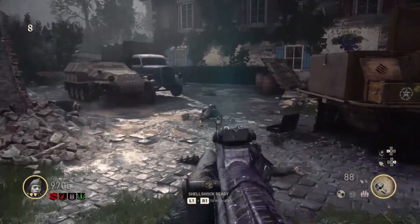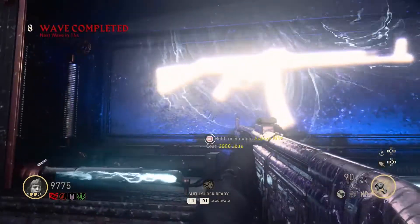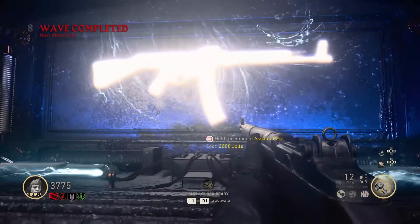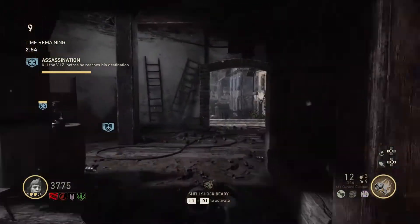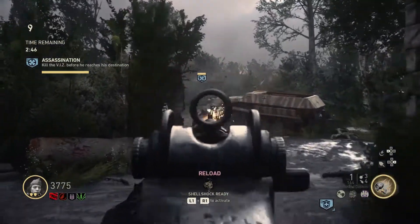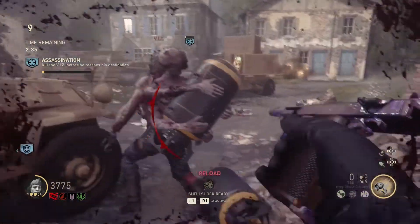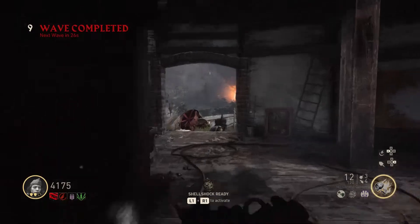There's just swarms of enemies that come and attack. I'm going to try to get a jack-in-the-box. I got an M1 Garand, which is okay. This next objective is pretty easy if you have a strong weapon — you have to kill a VIZ, a Very Important Zombie. You just have to kill this guy; he's usually a weakling, a chump you have to blow away. Kill him before he gets to the spot. He's dead.